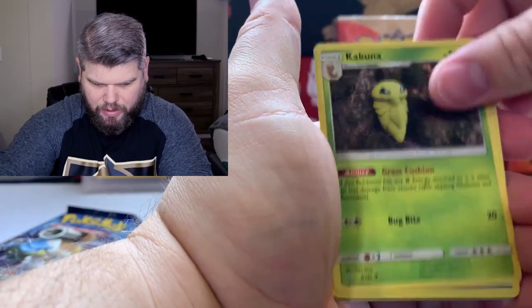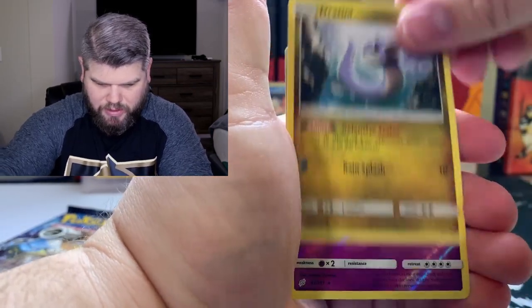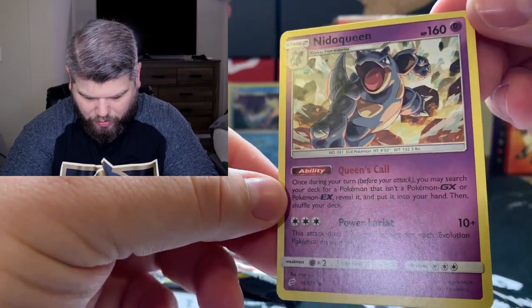Lightning energy, Nidorina, Togepi, Buff Padding, Squirtle, Tentapoll, Grimer, Pidgey, Dratini, Mankey, and a Nidoqueen non-holographic rare.